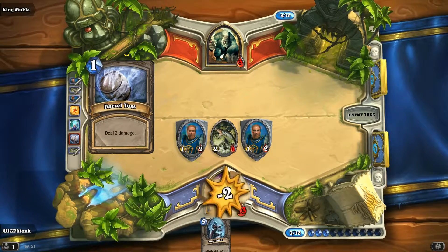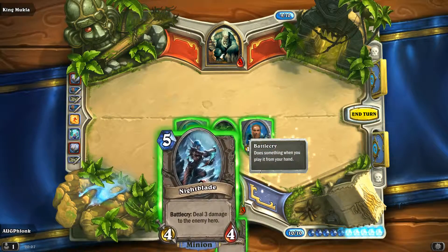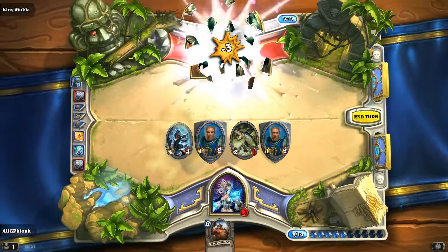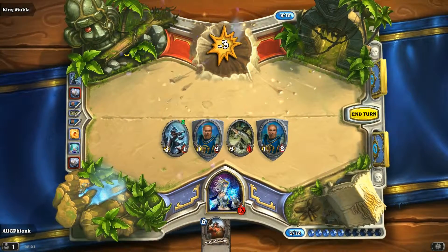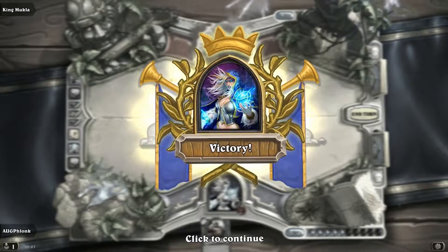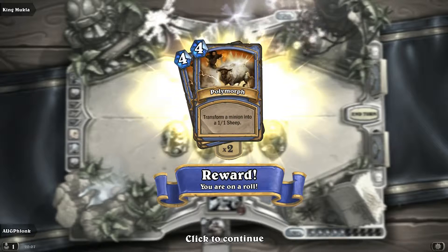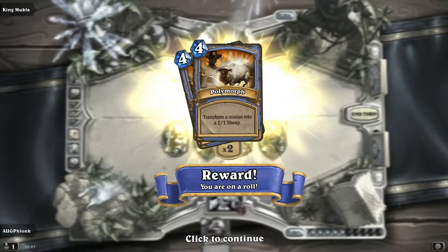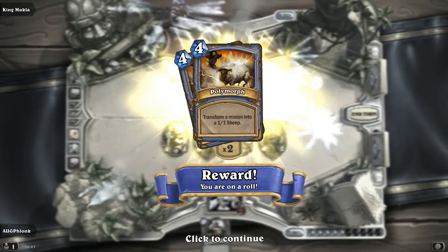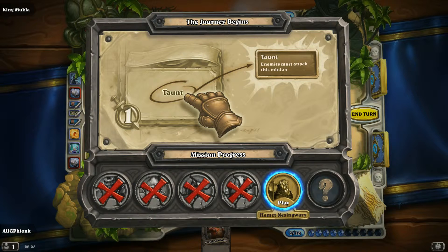And that was King Mukla. As you can tell, he wasn't as simple as the other ones. So that was tutorial number four. Now we have a Transformer minion into a 1-1 sheep, which would have been beautiful to have on that big guy. Thanks for watching — we'll see you on the next one. And who's the next one going to be? I don't think that's the last we'll see of Mukla. Watch the next one to see us try to defeat Hammett. Talk to you later.